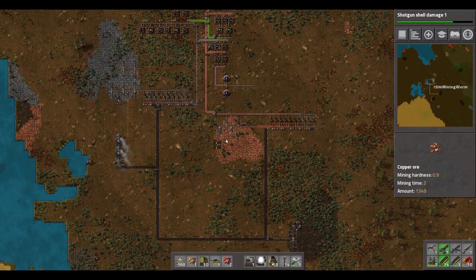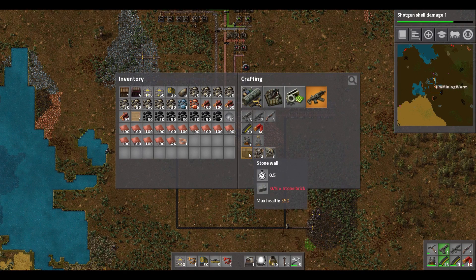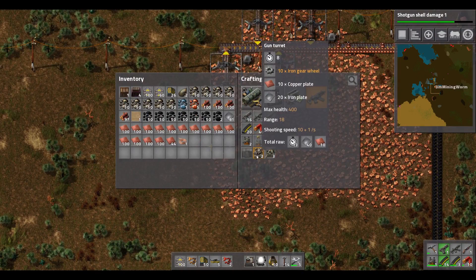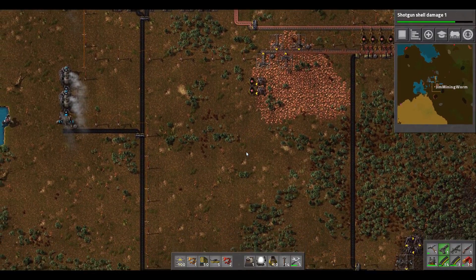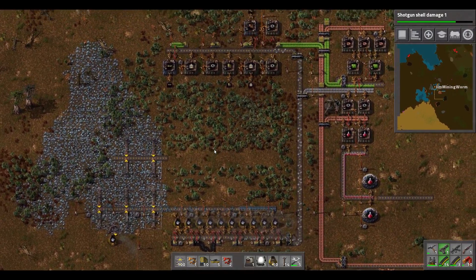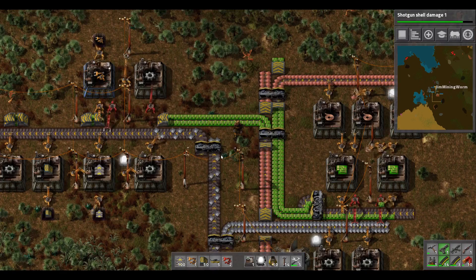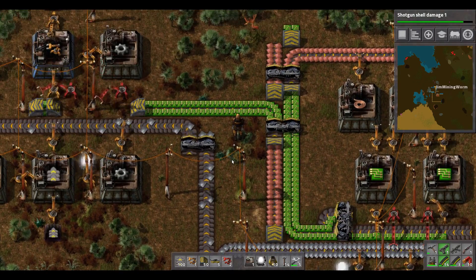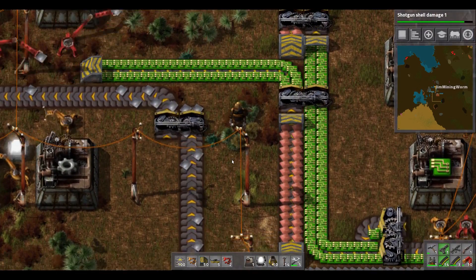We haven't really protected ourselves at all here, guys. It could be time to make some gun turrets and some walls — we definitely want to start putting some walls around the place. Gun turrets are something else we're going to want to autocraft: they need gear wheels, copper plates, iron plates, and stone walls, which need stone bricks. We haven't really touched our stone supply much. So next episode we'll get our defenses ready and start protecting ourselves from those nasty aliens. I hope you enjoyed it guys, and we'll see you in the next episode!